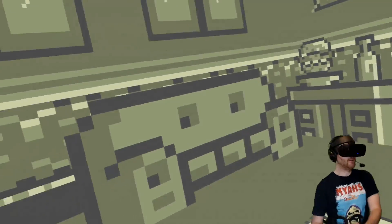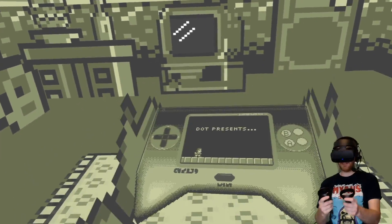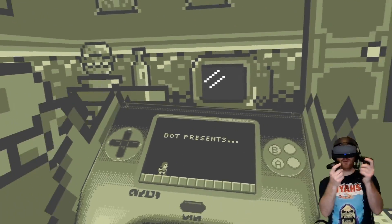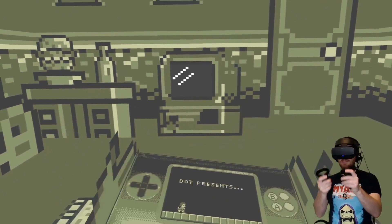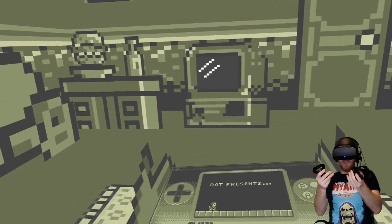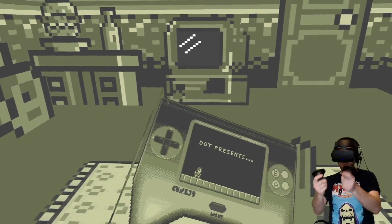I recognise this Game Boy-esque living room. This is the place where Pixel Ripped 1989 started. Now, you might be able to see in my hands here, I'm holding two Oculus Touch controllers. In the PlayStation version of Pixel Ripped 1989, it used the light bar on the PlayStation controller to accurately make it feel like you were holding a controller in your hand, because you actually were.